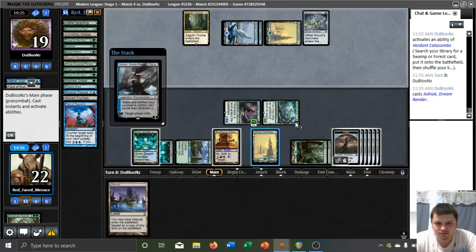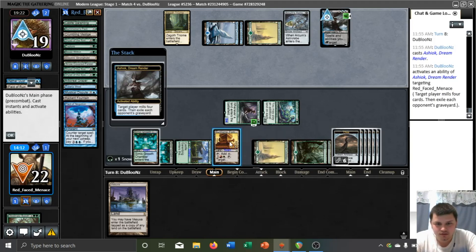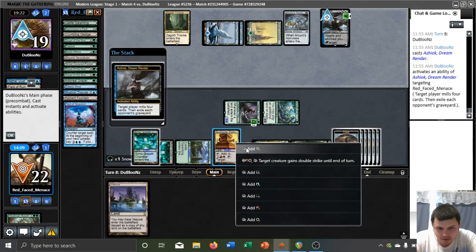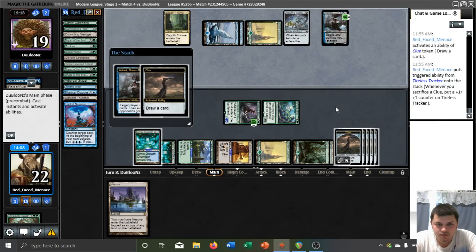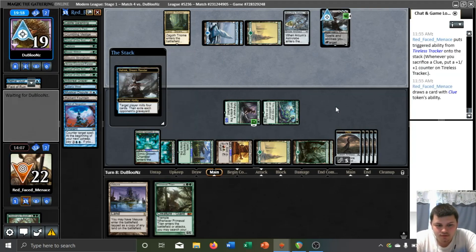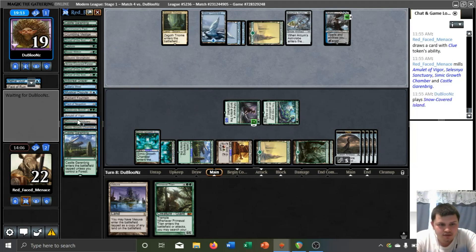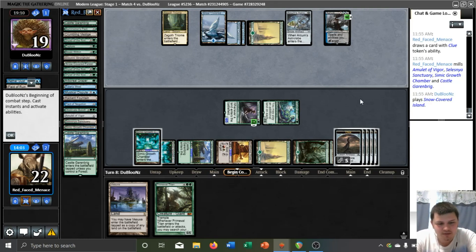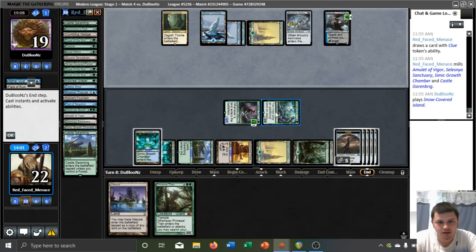Another Ashiok — if they're gonna minus us, we are gonna draw with the Clue in response. Ashiok, do your worst. They hit the one Sanctuary, I guess. This Ashiok minus is not actually really impacting us. That's why it's generally correct to just leave the Ashiok in play, although it's gonna die immediately, so I can't really blame them that much.